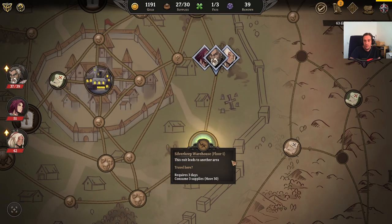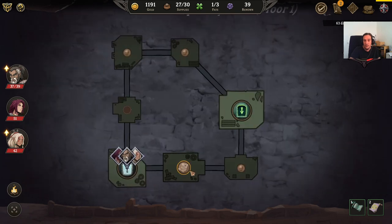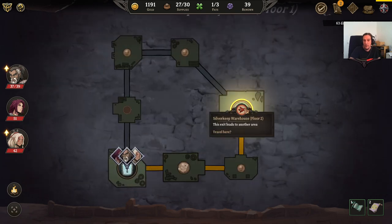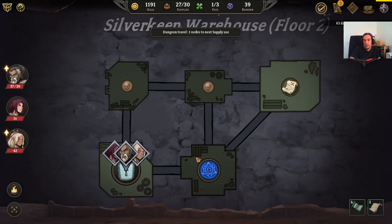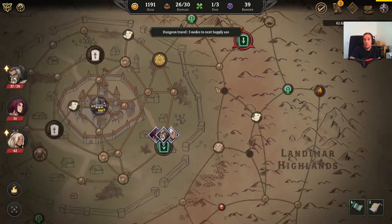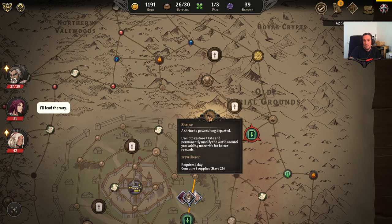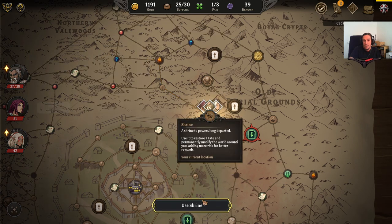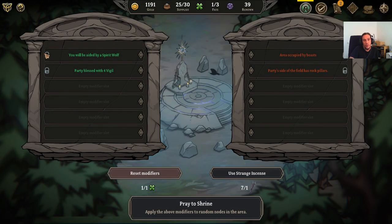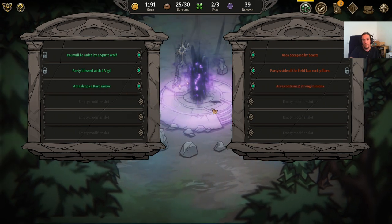Dungeons are all these entries you see here and they always work like an entirely new area with new events that can spawn there. Shrines, if you use those, let you alter the nodes — they work like this: you will spread positive and negative things across encounters all across the map. You can use incense to spawn more of these, then you pray, and they get spread over the map. These are now altered nodes — you don't know if a positive or negative effect will come to that node.